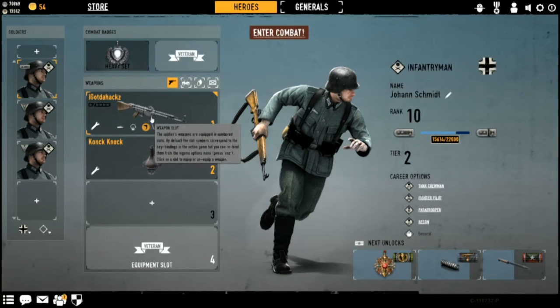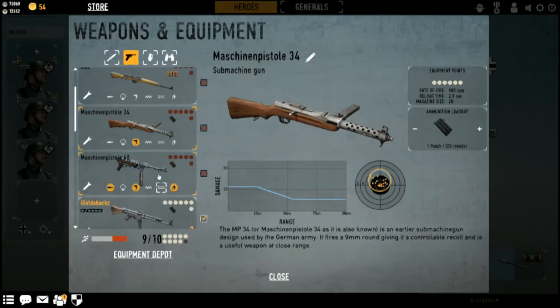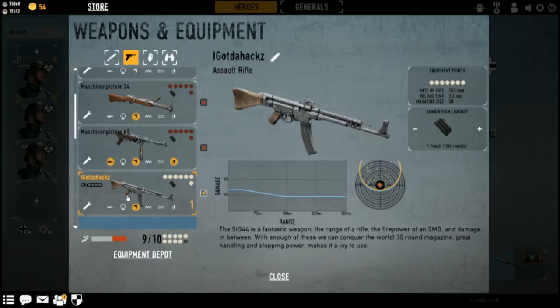This is one of those guns that when you pick it up in the game, you feel confident with it — it's a confidence booster. There are certain weapons that when you hold in your hands, you feel more confident, and the Sturmgewehr does it. The MP40 does it. After grinding through the MP34 and then picking up the MP40, you think it's godlike. Well, the Sturmgewehr tells the MP40, 'I am a god, you are a lesser god.'